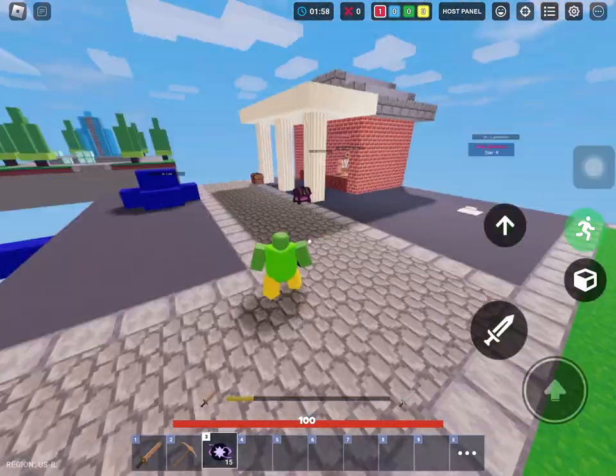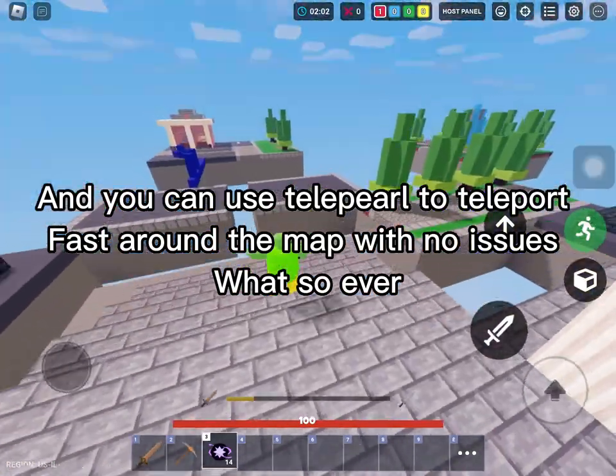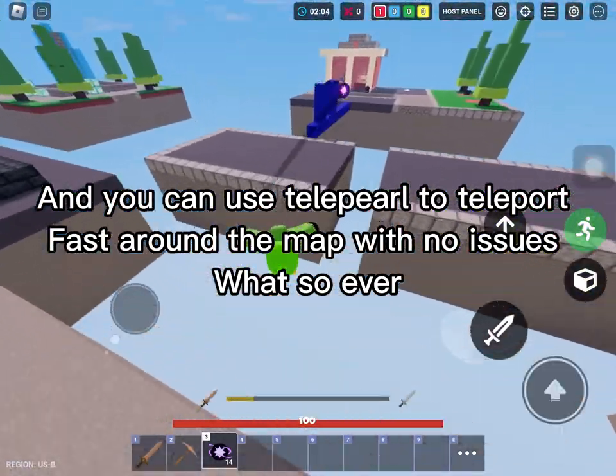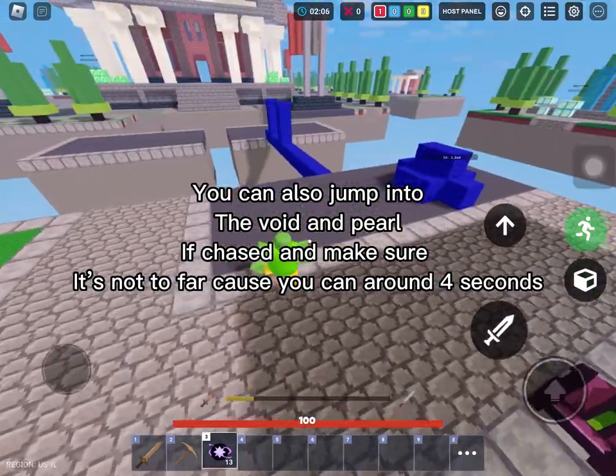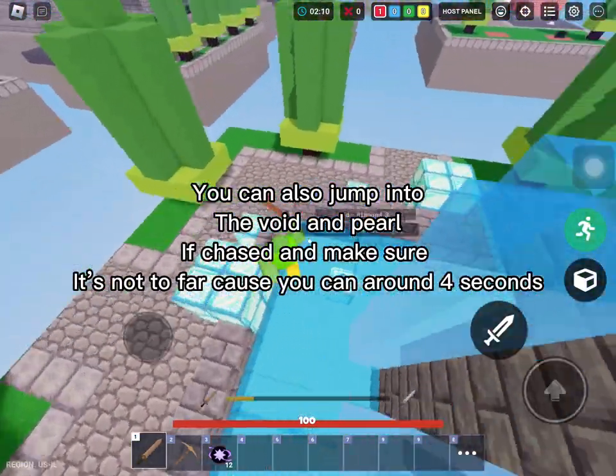You can use a telepearl to teleport fast around the map with no issues. You can also jump into the void and pearl if chased — just make sure it's not too far, because you can be out for a few seconds.